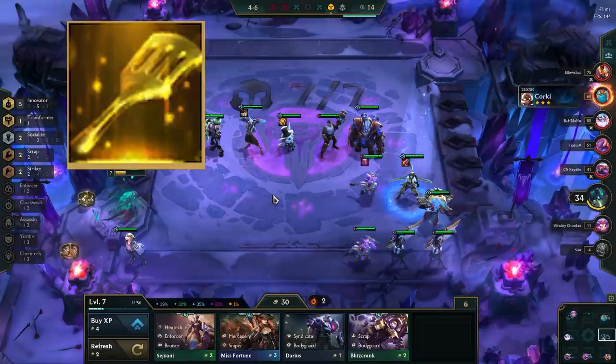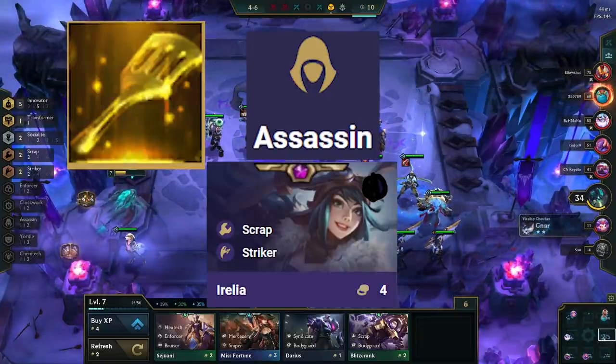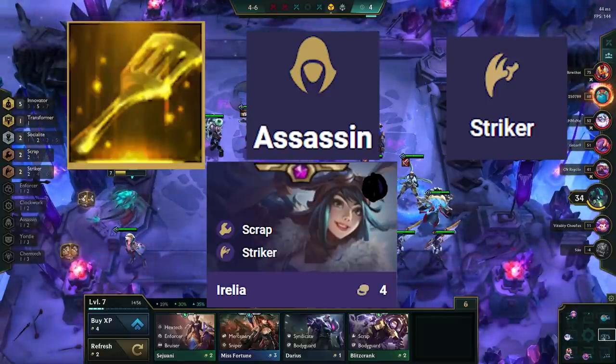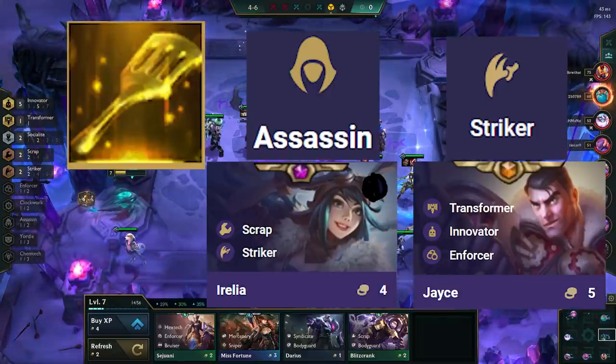If you get a spatula, there are two options. The first one is to make Assassin Irelia — this is incredibly strong as she bypasses the frontline and jumps straight into the enemy carry. Striker can also be made and allows you to fit in 4 Strikers more easily. Striker Jace can also carry hard when backlined.